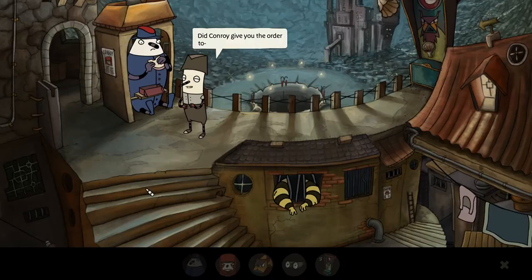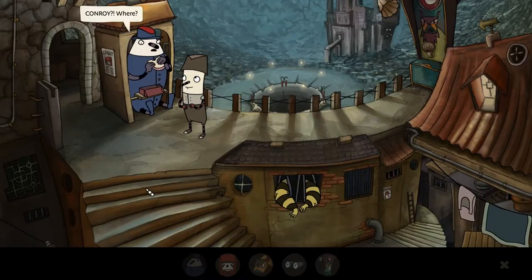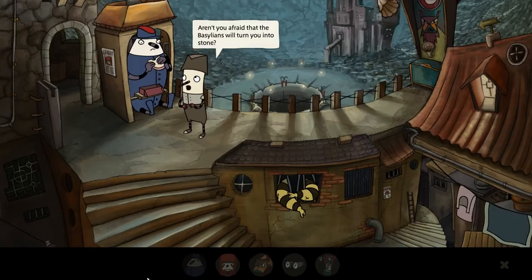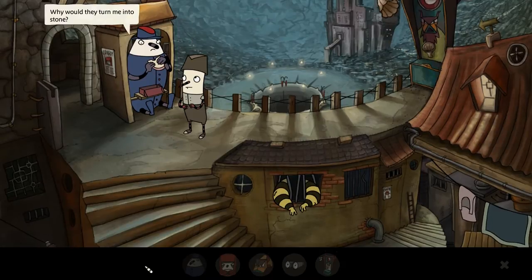Did Conroy give you the order to— 'Conroy? Where?' Oh, I just got an idea — he's paranoid about Conroy being around here. I have a Conroy doll that talks with Conroy's voice. But before that, let's move on to the rest of these things. Aren't you afraid that the bazillions will turn you into stone? 'Why would they turn me into stone?' Well, you're standing directly next to the fountain — you're probably going to be their first victim.